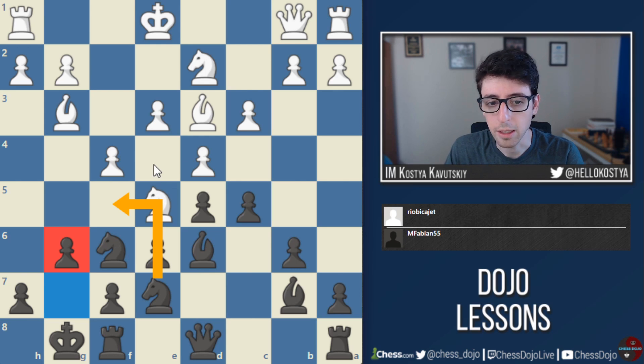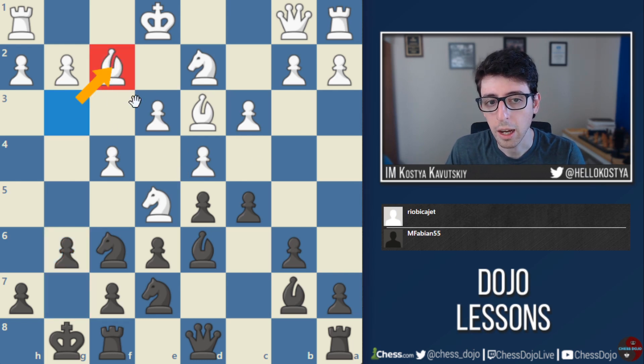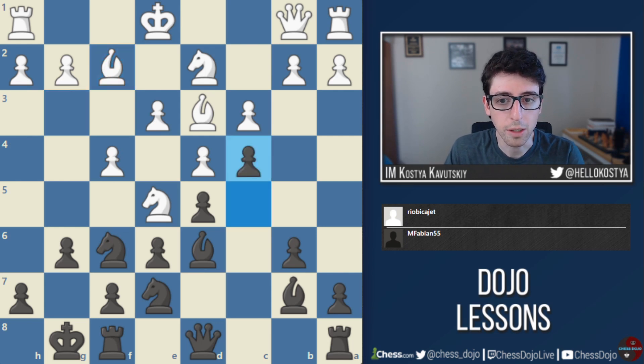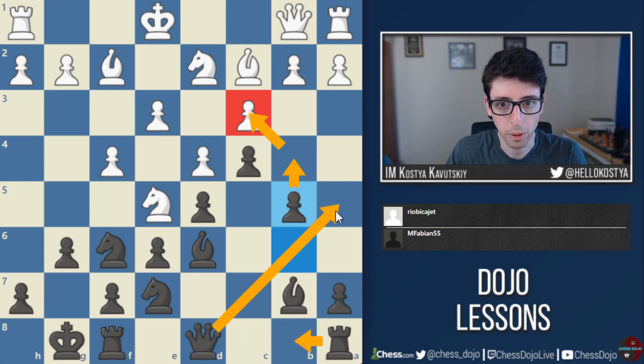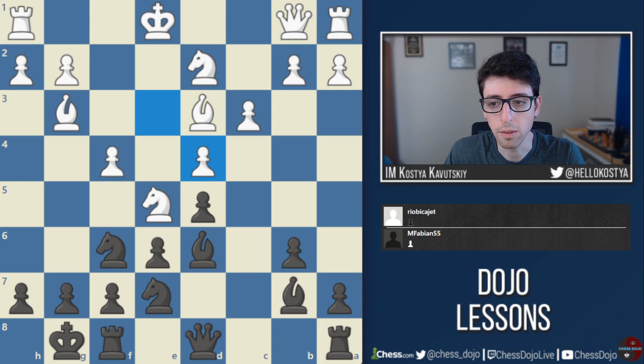The idea of g6 is blunting this diagonal and taking over control over the f5 square. The way the engine wants to follow up is a little counterintuitive: say white goes bishop f2 to open up the road for the g and h pawns, Stockfish wants to push c4 then b5. Generally this is considered a strategic no-no because it feels like black has given up pressure against the center and allowed white a free hand on the kingside. But I don't think it's that clear — black's counterplay is very obvious: just play b4, take on c3, leave white with a weakness, maybe put a rook on b8 or go queen a5. Objectively black's chances are quite reasonable. But what Mitch does — taking on d4 and then playing g6 — is very human as well.